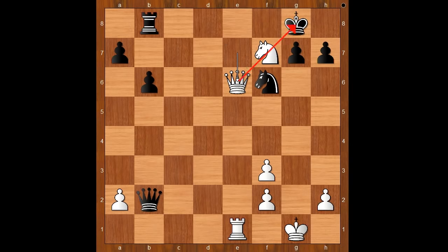Lining the queen up with the black king — black is in trouble. The king can't go to h8. Rook to f8 was played.